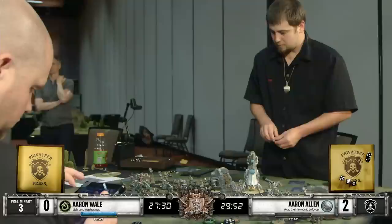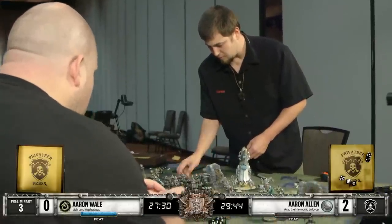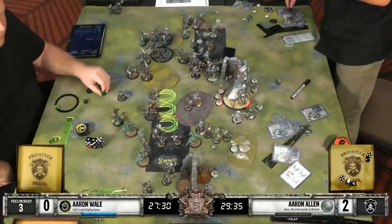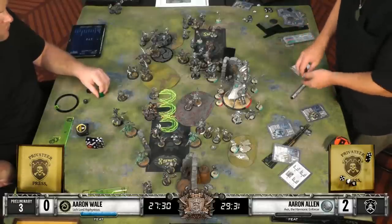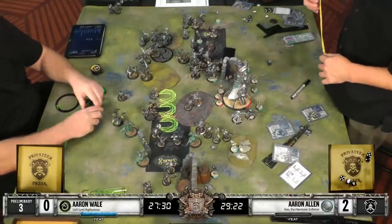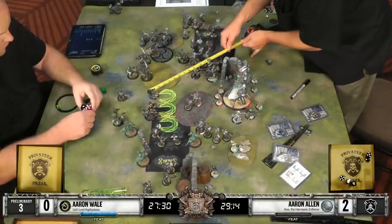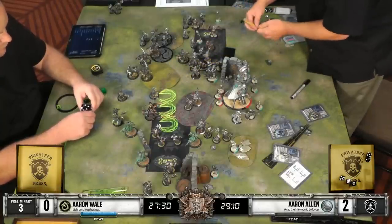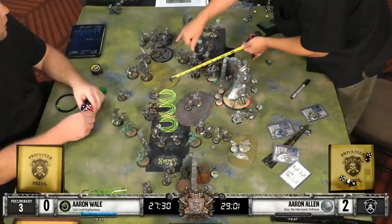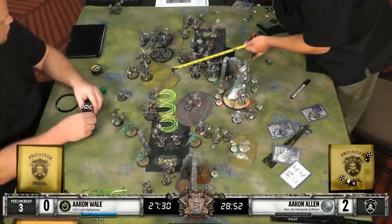Looks like the players are rules referencing. It does look like we've gone to the tank a little bit here - our Axis player is assessing options, really thinking about what he wants to get done this turn. Which I cannot stress enough from a competitive standpoint: really taking your time and figuring out what you need to do is way better than just rushing into it. If you still have half an hour on your clock, you're not in any kind of hurry. The first two rounds of this game went by blazing fast - one player spent about 14 minutes on his first two turns combined, and the other spent about 10. Confirmation right there about what Asphyxious' feat can return to the game.